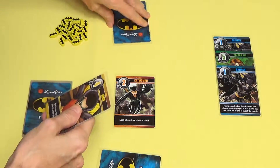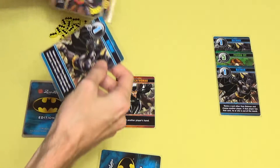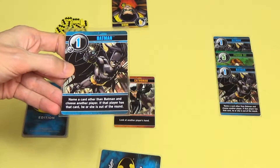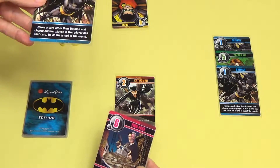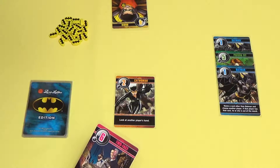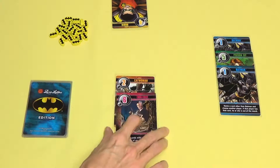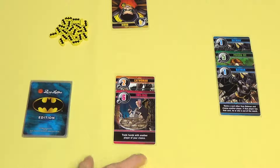They would draw a card and play one of the two cards from their hand. Let's say they play the Batman card, which lets them name a card, and if they are correct, that player is out of the game. So they're going to name Two-Face. This player has the card named Two-Face — they put it face up in front of them and this player is knocked out of the game.